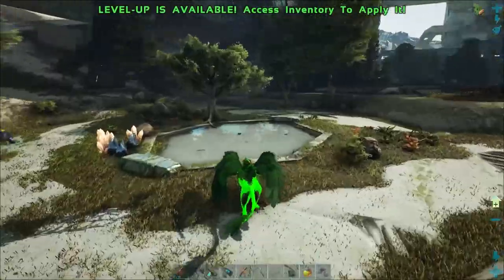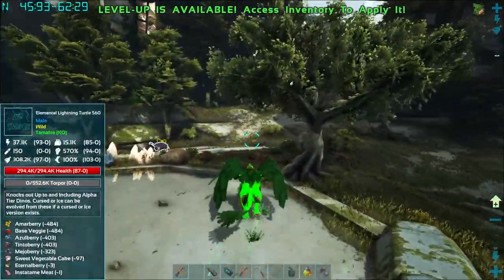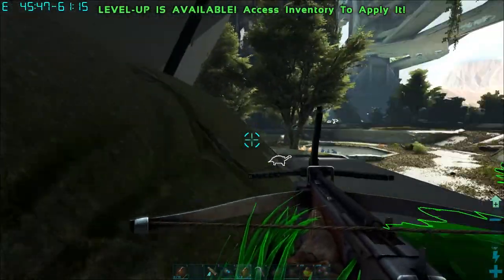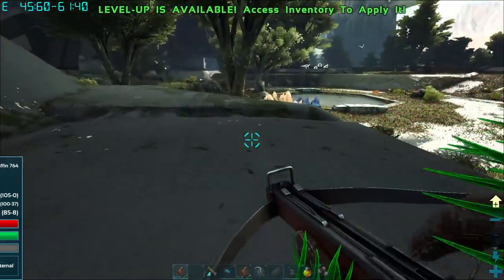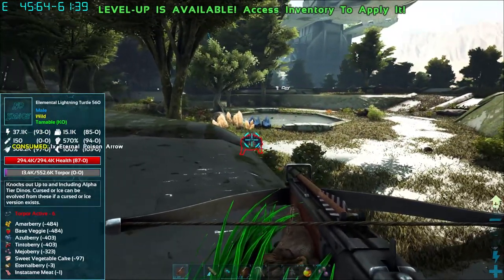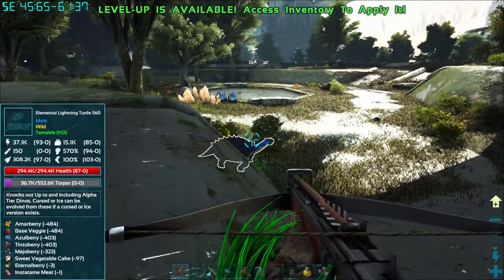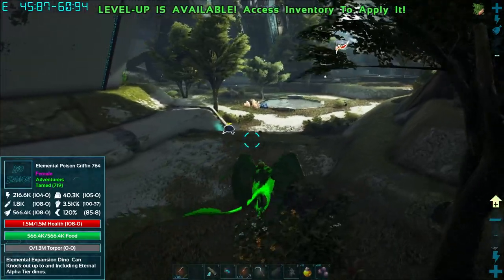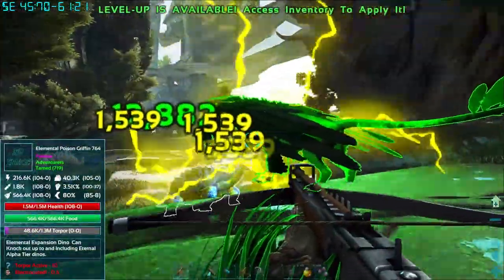We left it up to chance and found a lightning turtle first. It's at 560 torpor - just a couple arrows should do it as long as he doesn't hit us with the beam. I got stuck on the first try. He's not fast, nothing can get away from us. I was using the wrong arrows - I thought I had prime arrows. Now I can use the lightning griffin but I was afraid he'd electrocute us.